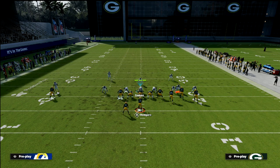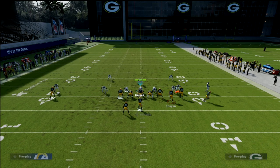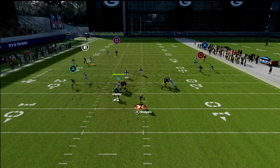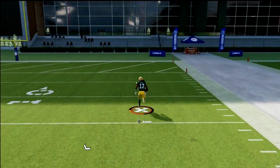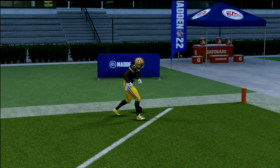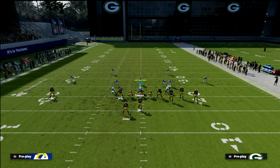If they come down on the circle route, when he cuts back it's wide open. And your skinny post is running wide open over the top of the defense for a one-play touchdown. That's why this play is a really good man beater and also a really good zone beater.